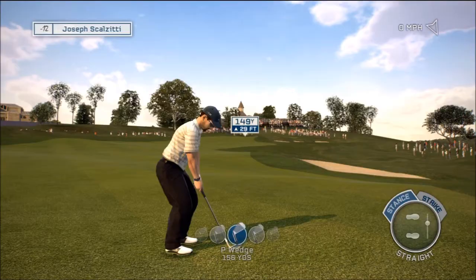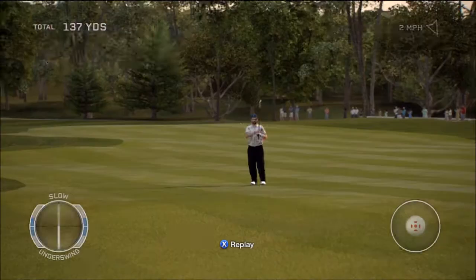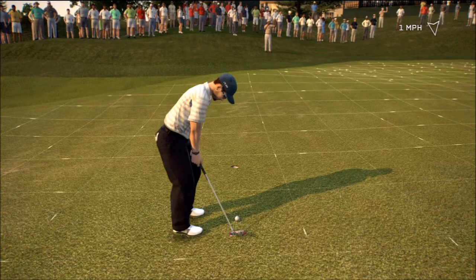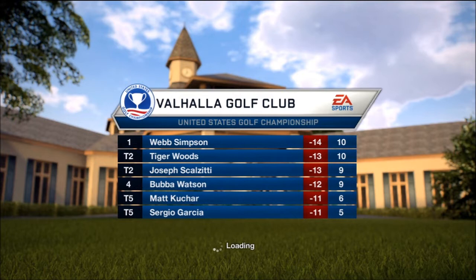Oh, that looks good — that looks good, that looks good. Now a chance to pass him. Should make this one — four feet away. It's firm but not outside the cup. We're on fire! That's a good front nine — six under. I like that they're a hole ahead of me so I get to see where they're at.